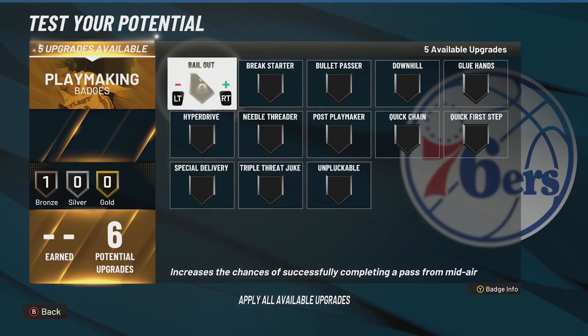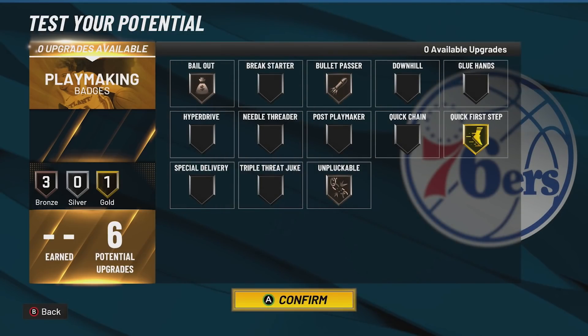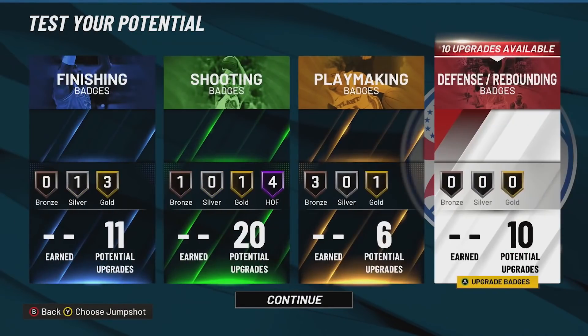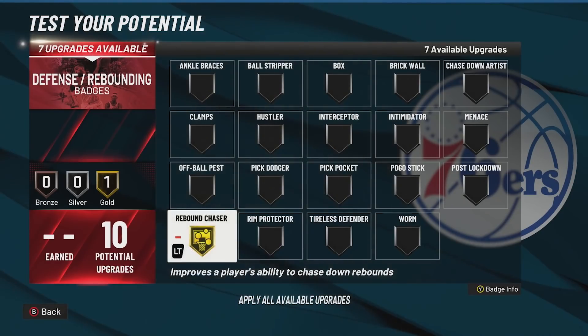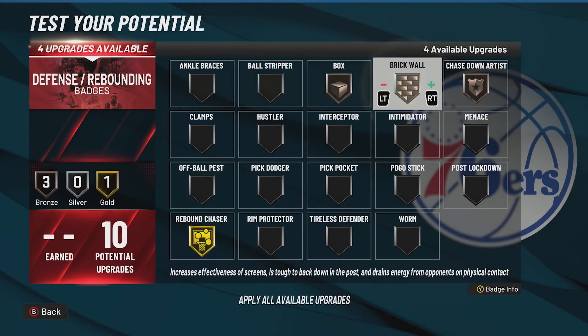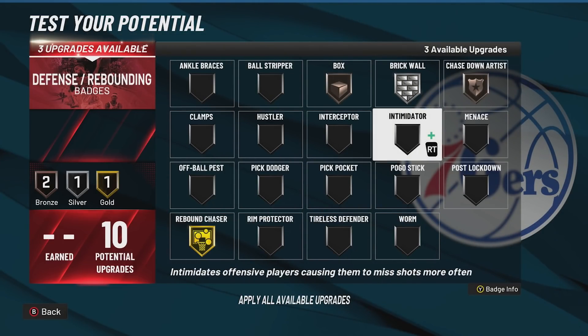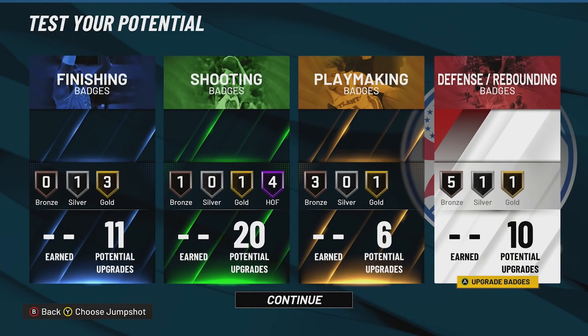For playmaking: Bronze Below the Belt, Gold Work Horse, Bronze Bullet Passer, and Bronze Unpluckable so I don't get stripped. It won't be able to dribble too much but it's more of a stretch type — catch and take off the dribble. For defense: Rebound Chaser gold, Brick Wall bronze, Chasedown bronze, Intimidator bronze, Interceptor bronze, and Clamps bronze — spread it out. That's how I'm rocking with this build.